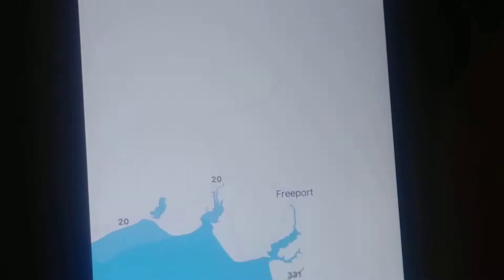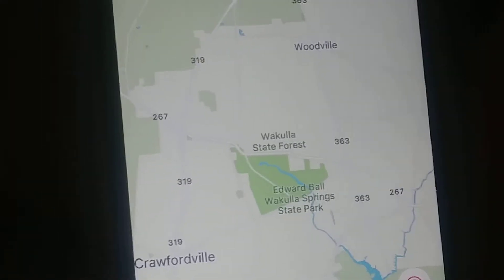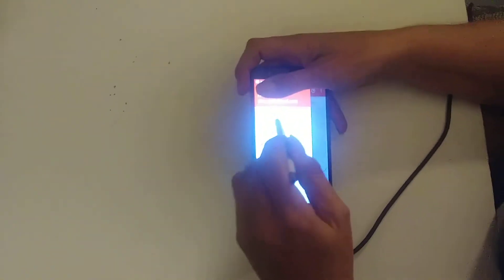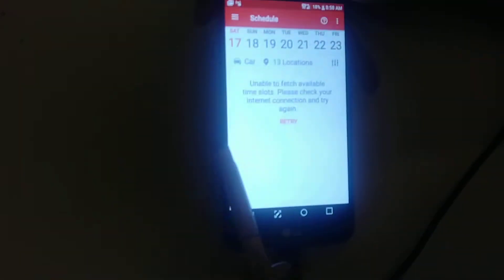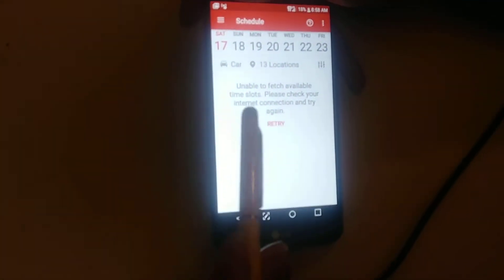If you want to be a DoorDasher, mine has a sign-in. As you can see, the map's not lit up with reds, pinks, or grays because mine's not activated completely yet. You can also schedule, but you can't do that yet on mine. I personally think it's easier to just hit Dash Now instead of doing a schedule, but that's my own personal opinion.